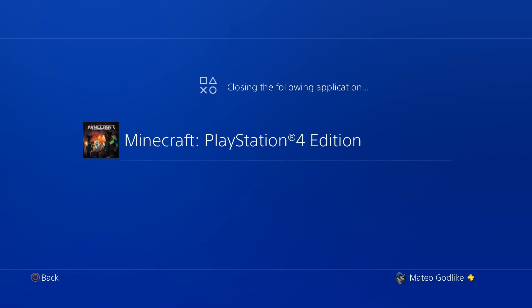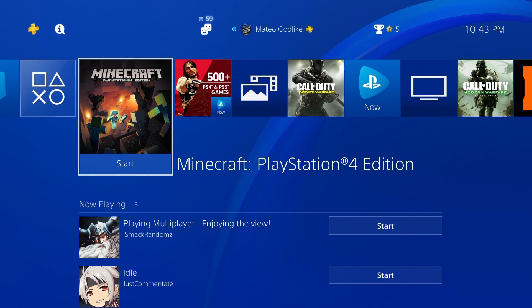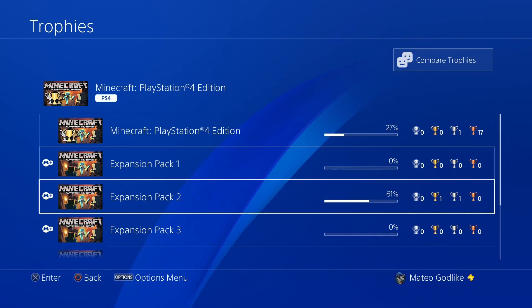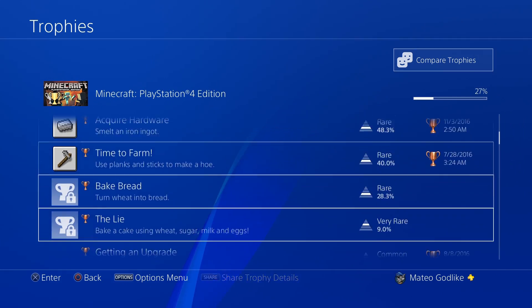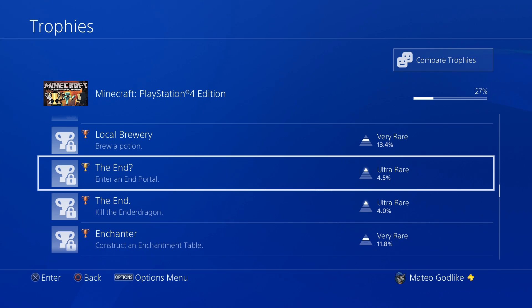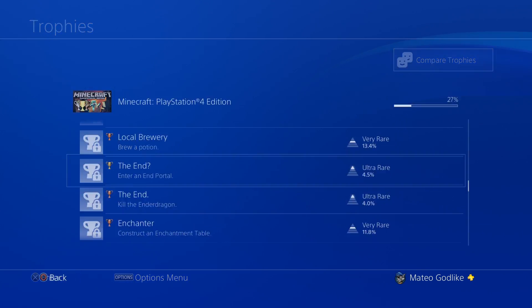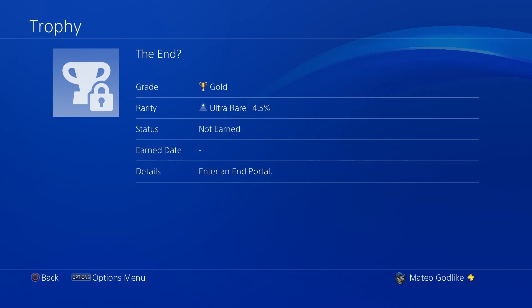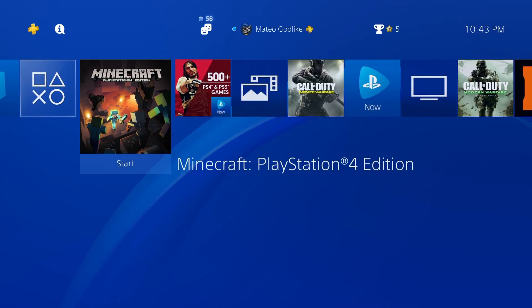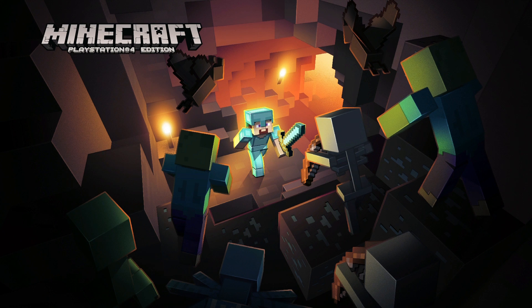We'll put these inside of the chest just like that. We'll close the chest and we'll actually just close out of the application. There are two trophies — one for fighting the ender dragon, and the other one is for just entering the end portal. The one I'm going for is called 'The End' with a question mark. It says just enter an end portal. We'll be doing that just to show you guys that this glitch works perfectly.